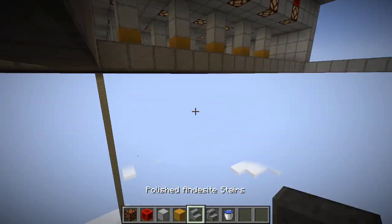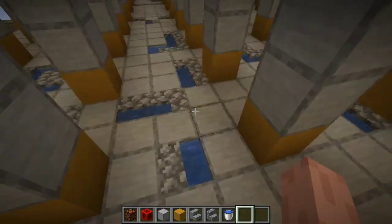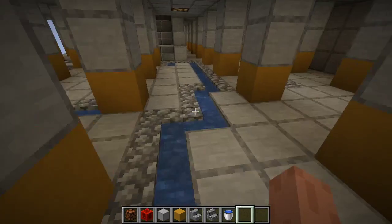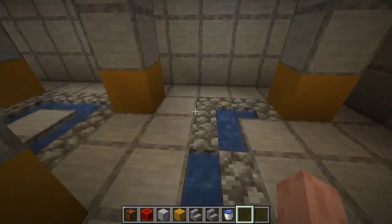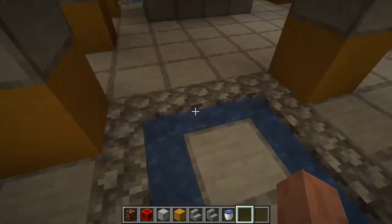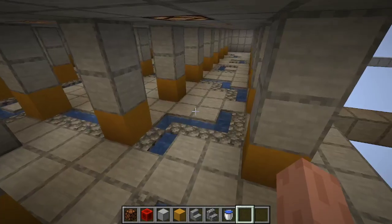For the customization, what I did was I made it so you could walk across every single thing and not fall in the cracks. I can't fall in any of these cracks — that's how I made it.